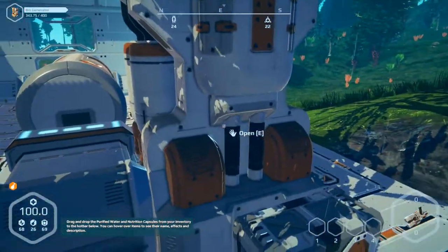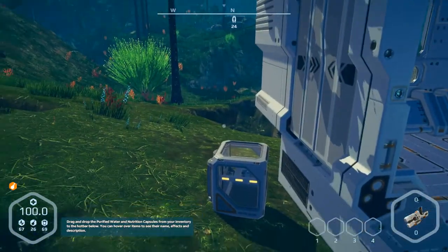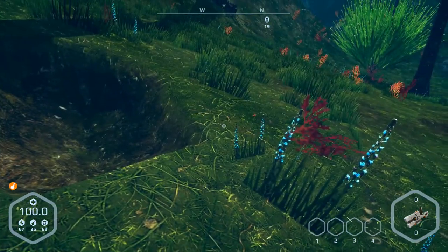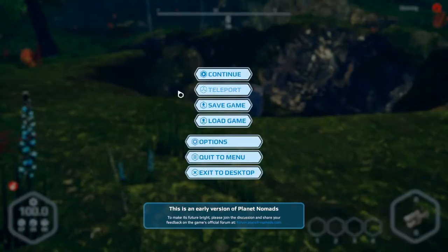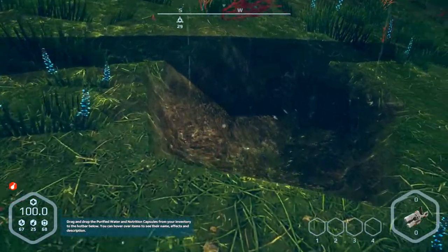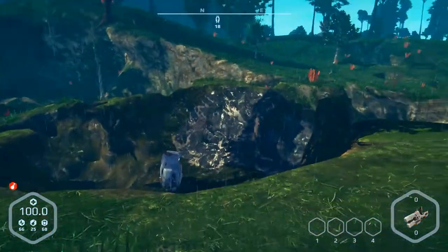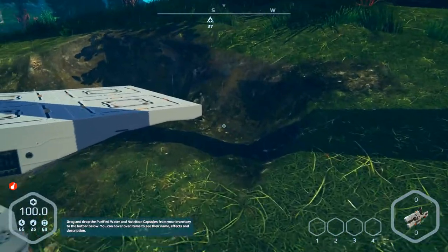Hello and welcome to part number 18 of Planet Nomad. There was an update 6.11 and they've changed small things. If you've got a vehicle, there's a problem — you can get a rope or something like that to get it out of a hole. I don't know what else they fixed.